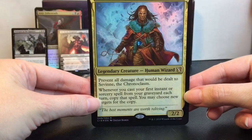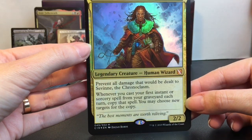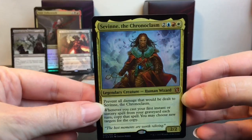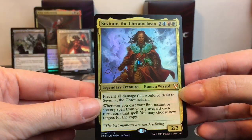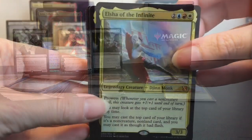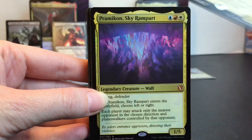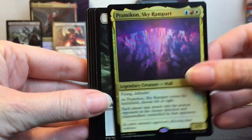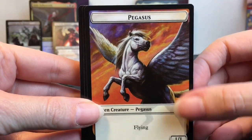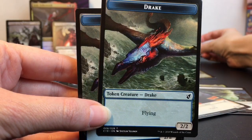Here's this guy — I'm probably mispronouncing his name but it's Savinne the Chronoclasm, and he's a human wizard with a cool pattern. And then you get him as a small card as well. Here's our other foil card, Elsha of the Infinite — cool! We have a Sky Rampart Spirit, a couple of those.